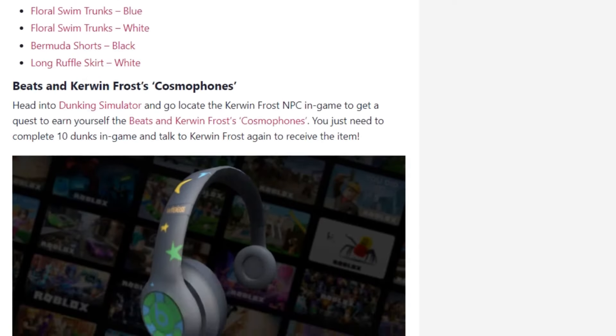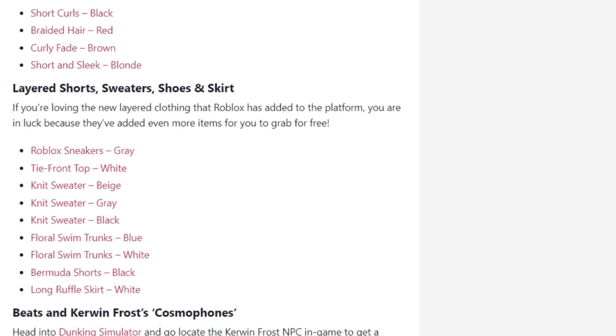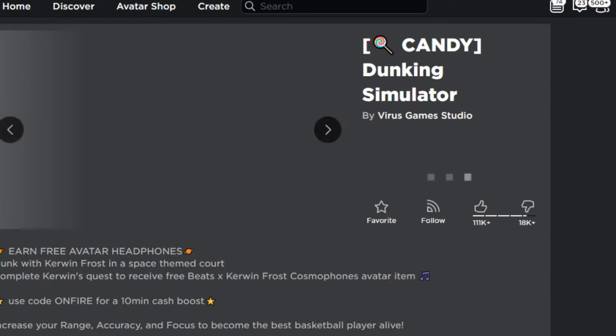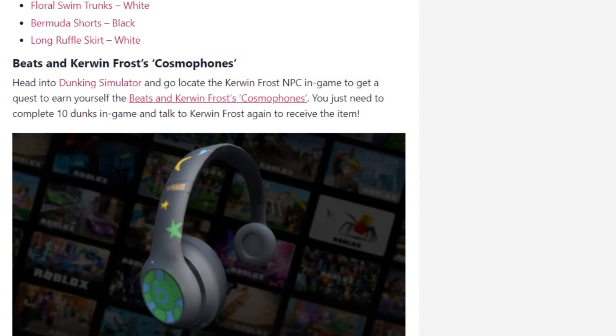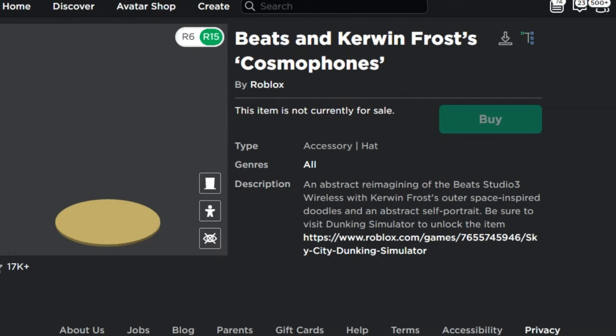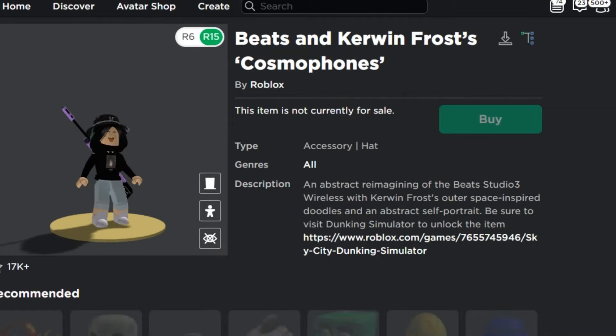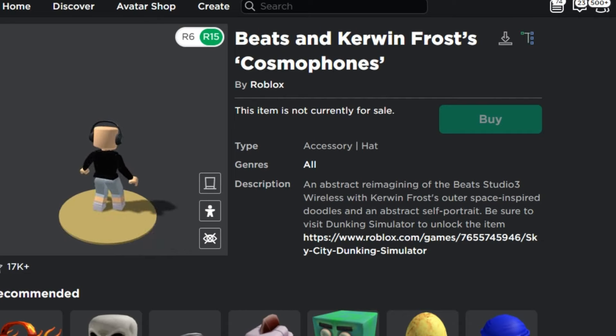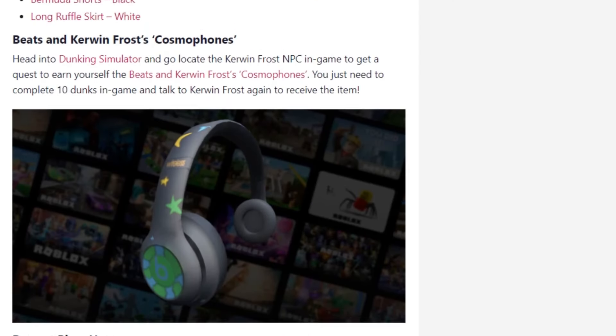There's some new hair again, and then another game that offers free items — Dunking Simulator — which is also similar to the rest. You can get the Beats and Current Frosts Cosmophones, which look like simple headphones, but simple is still good.